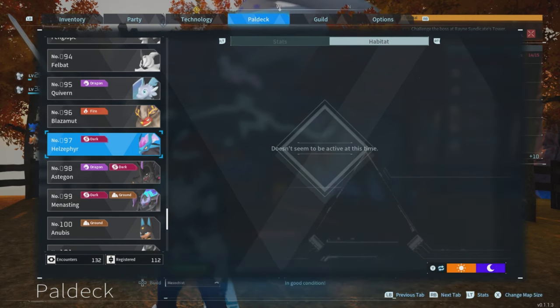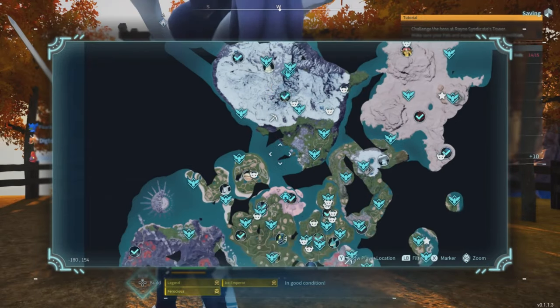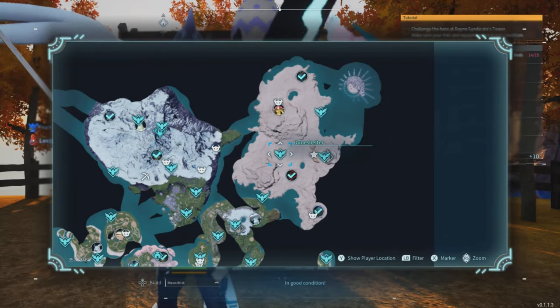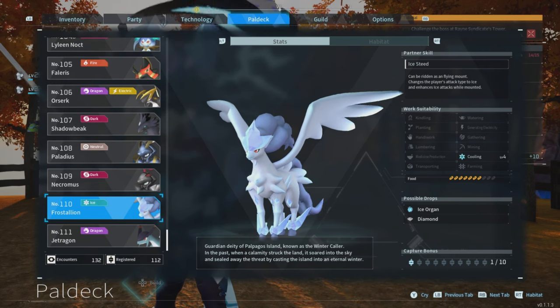Now the Hell Zephyr can only be acquired at nighttime. When you look for the habitat, they don't really show it, but I'll show you where you can spot it. In the two most northern regions where there is a desert and ice at night, over here you can find yourself a Hell Zephyr.